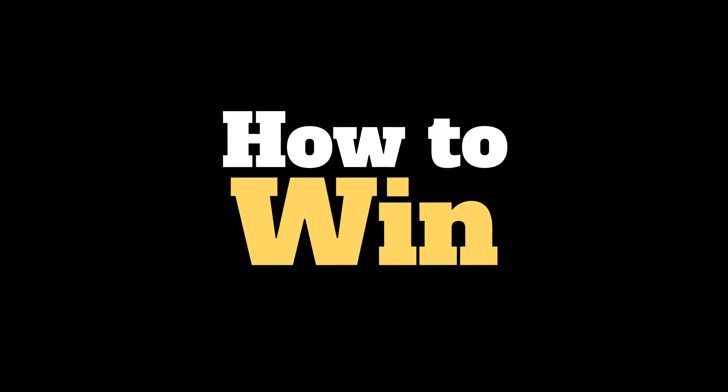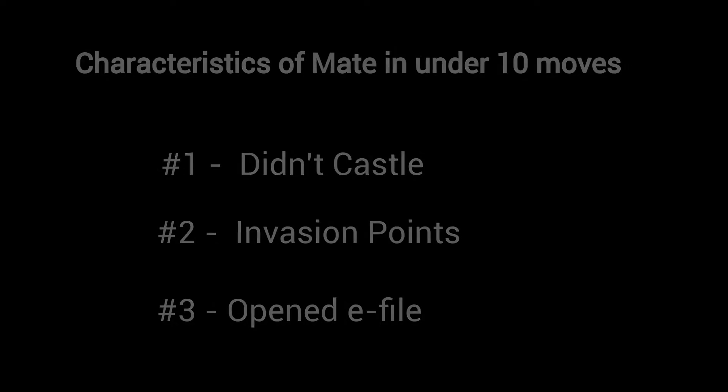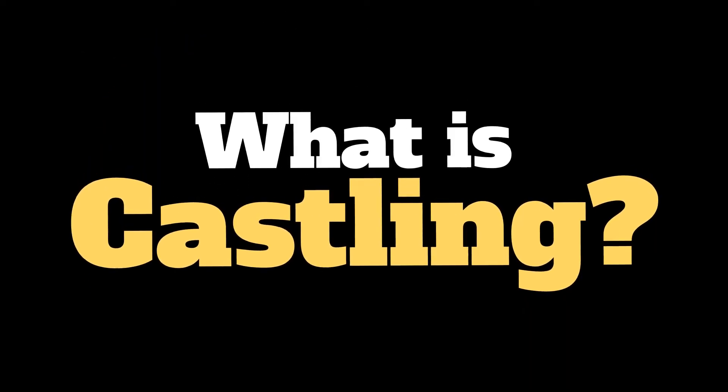How to win? There are some basic characteristics that lead to checkmate, and here are just a few to help you along the way. One, the opponent hasn't castled. Two, there are squares on which we can place our pieces securely. And three, the e-file is open.